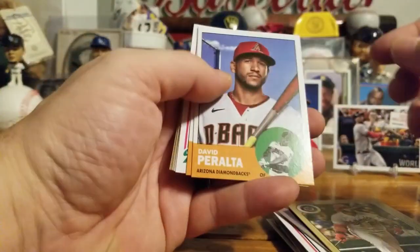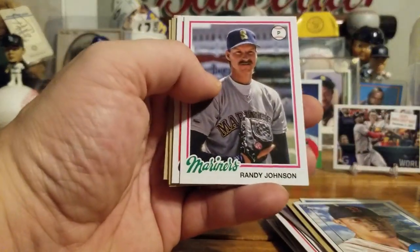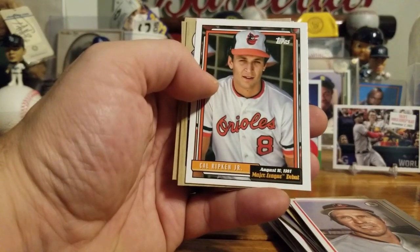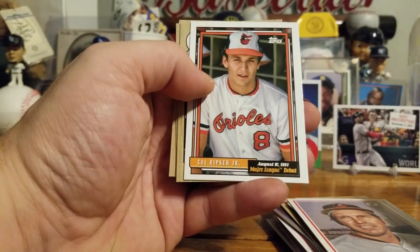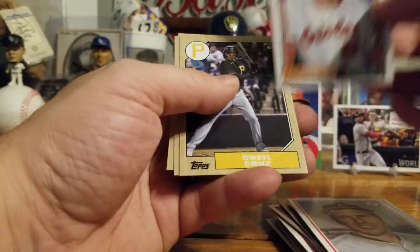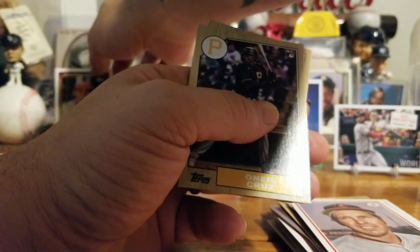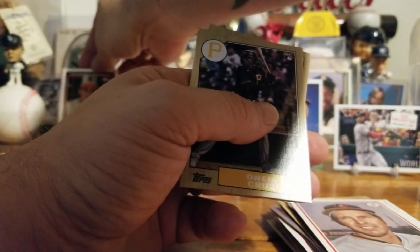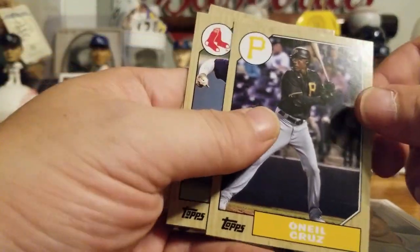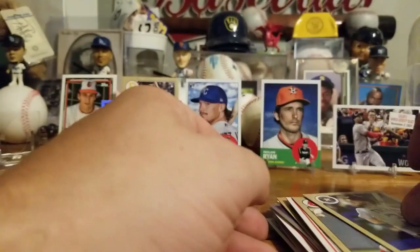We got David Peralta, Jarren Duran, the Big Unit '78 style, Brooksy '78 style — that's awesome. A Cal Ripken Jr. debut '92 style insert, and that is actually number 371 — I don't think I have that one, that's gonna go up, that is sweet! O'Neil Cruz rookie — that's gonna go in front. Xander Bogaerts and Kyle Tucker.